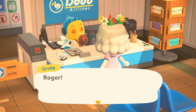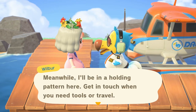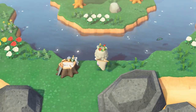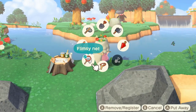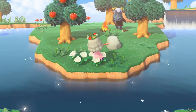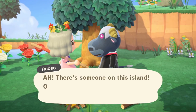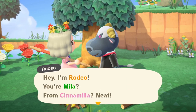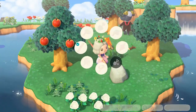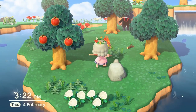I wonder who is going to be on the next island. Who is on this island? It is Rodeo - the demon cow! Yeah, Rodeo definitely doesn't go with our theme, so on to the next island.